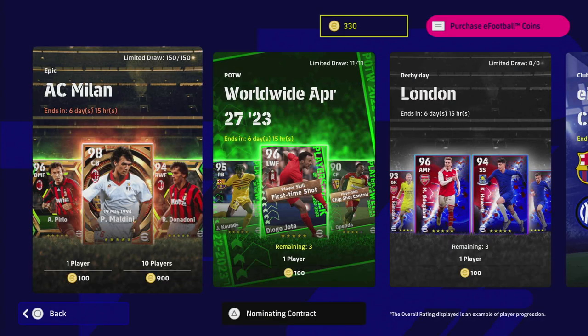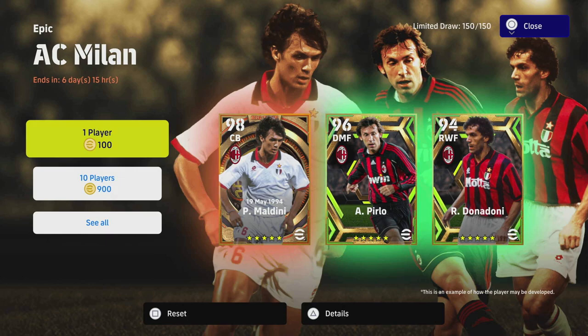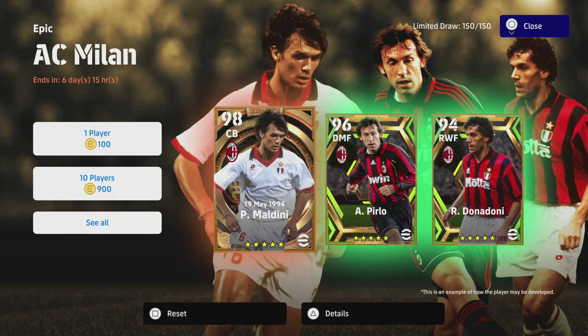Welcome back to the channel. Today we are taking a look at the AC Milan epic pack that they did release. We've got big time Maldini, we've got Pirlo, and we've got Donnarumma.